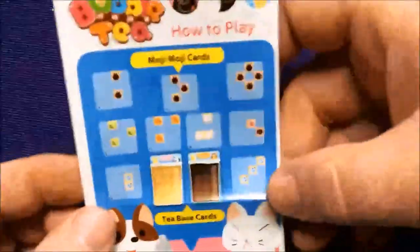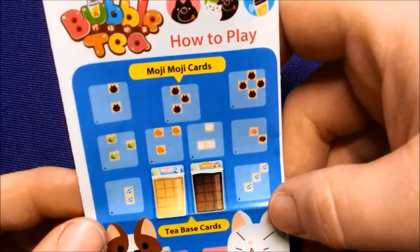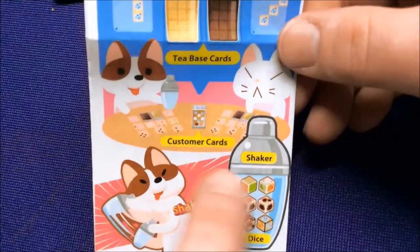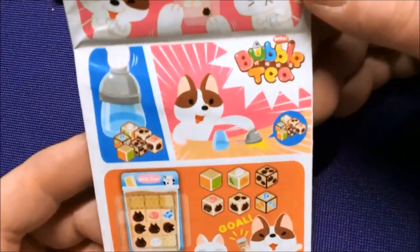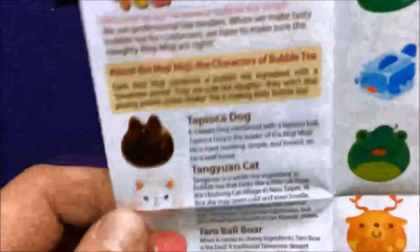Just a quick look at the instructions. You've got your Moji cards, your Moji Moji cards, P-Base, and your customer cards. The rulebook shows you the shaker, then you go and match the cards — you think you've got it and you check them. It's very simple.